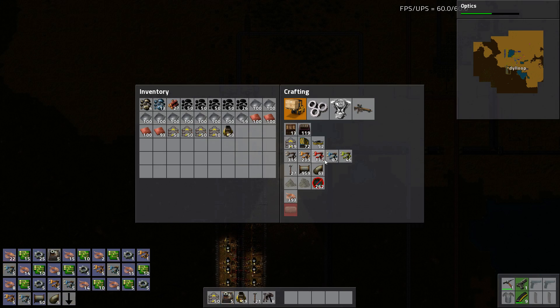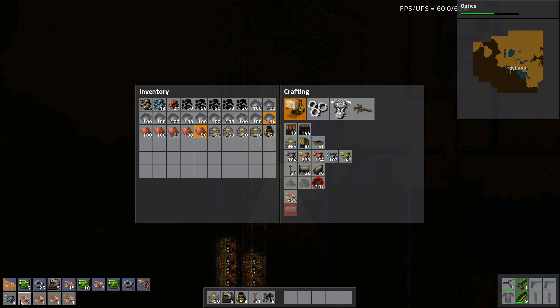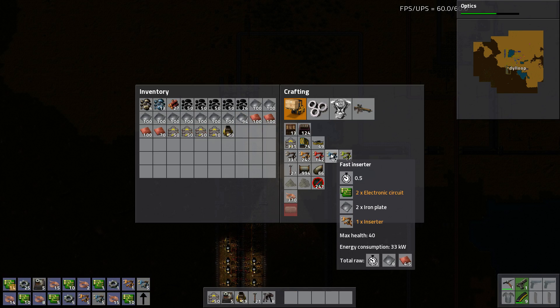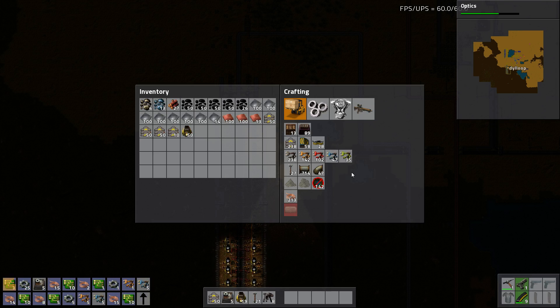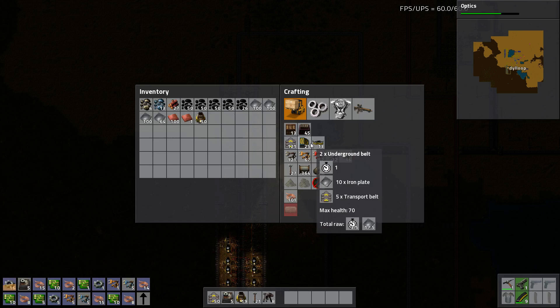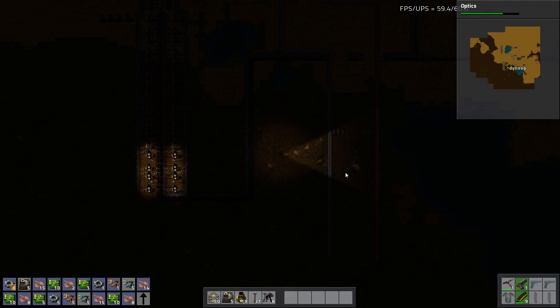I think I started crafting the wrong ones - let me cancel that and start over. Make sure I'm not crafting anything useless right now. Counting up to 60 blue inserters - there we go, 60 blue inserters. It's going to need quite a few splitters, I'll make a couple of those, some underground belts, make a couple of those. And we're good to start laying it out now that I'll have all the materials coming in.